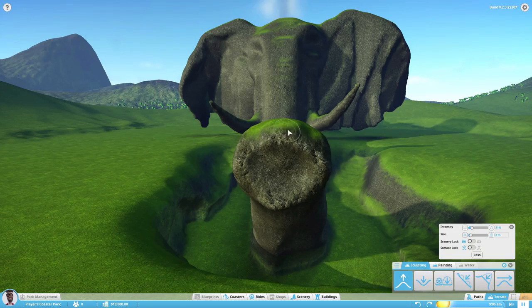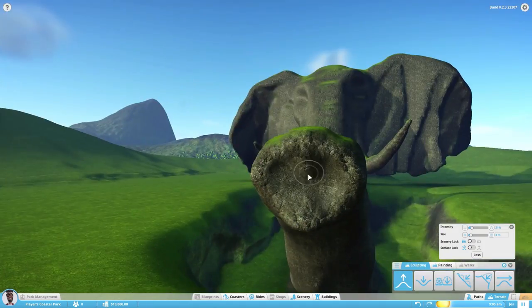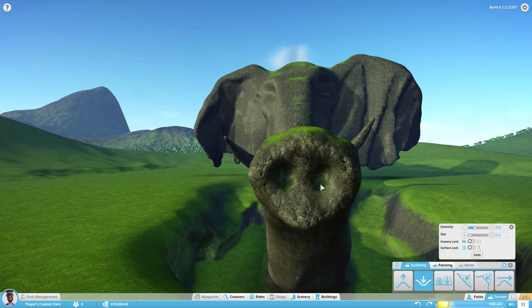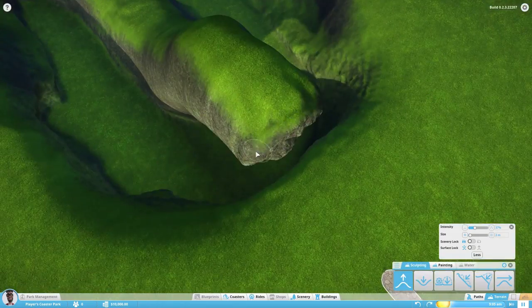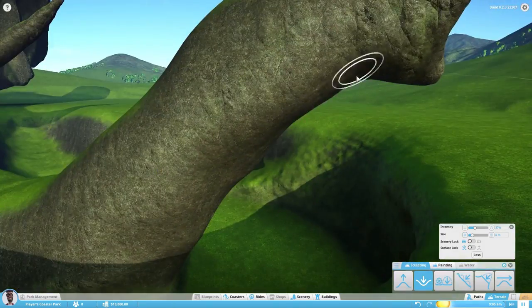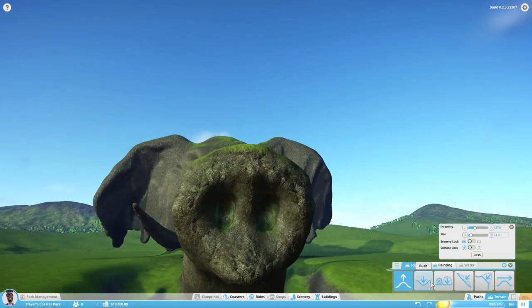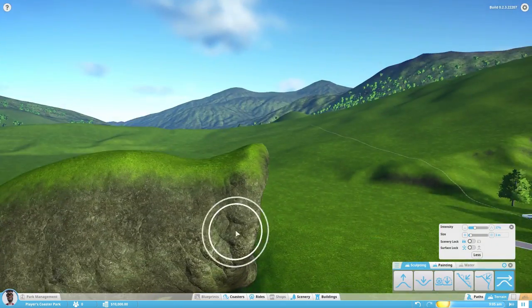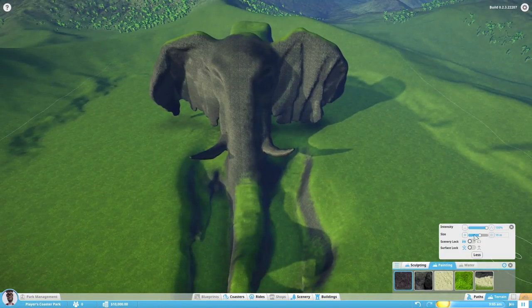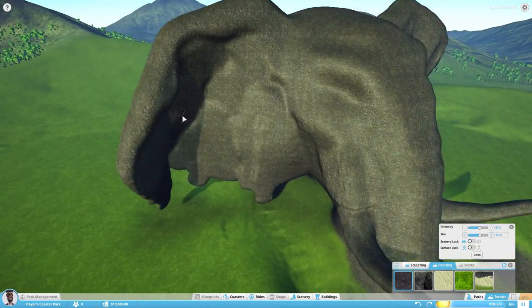Elephants are capable of hearing at low frequencies and are more sensitive than humans at 1 kHz. They can distinguish between noise coming through the air and vibrations on the ground — since ground vibrations travel faster. With the difference between these two signals, they can determine how far away their relatives or other members of the herd are.